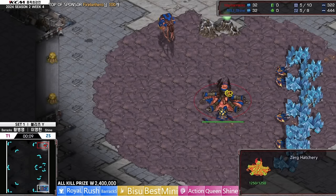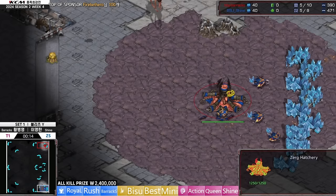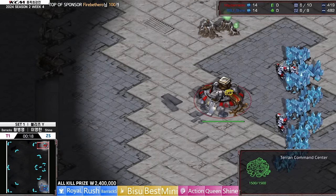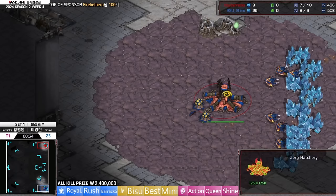Our lineup is showing up on screen at the bottom. Royal Rush, Barracks, Bisou, Best, Mini, Action, Queen, Shine. It looks very Protoss-favored again. We might see a similar repeat of last week where we had a bit of an upset and teams not necessarily performing as we anticipated, but so far it's looking pretty Protoss dominant.